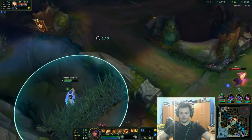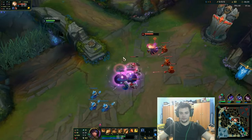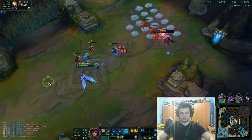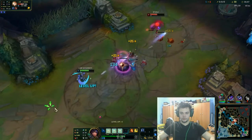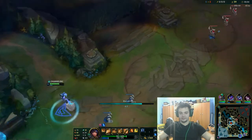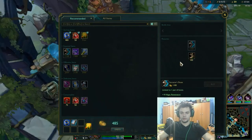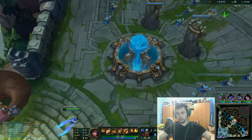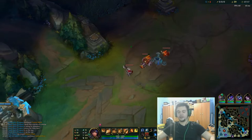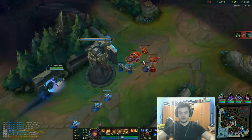Now maybe we can get something here. If I hit W here I get the kill — I didn't. She dodged nicely. I wanted to proc Dark Harvest but I don't think it will happen. Still, she ulted me and I didn't really care much about it. I can recall now, the wave is reset. I don't want to risk a Warwick gank. I'm going to get the potion and a control ward. Her ult is back up — I know her cooldown is low. I'm not going to miss much besides a minion, and Warwick solos the Drake.